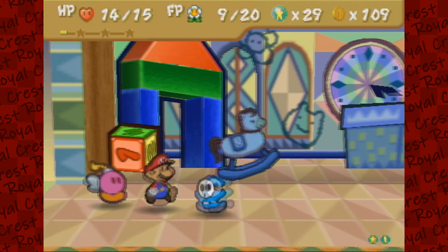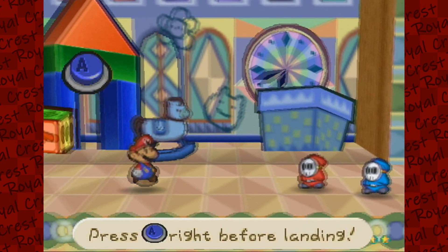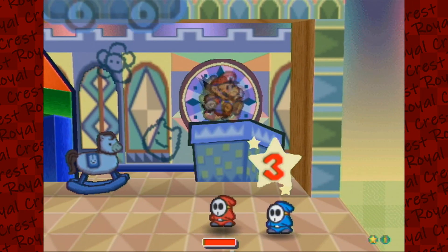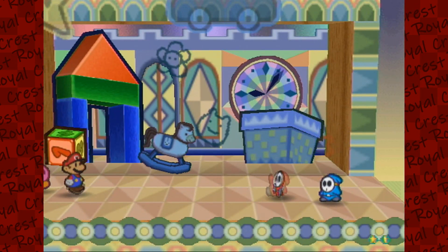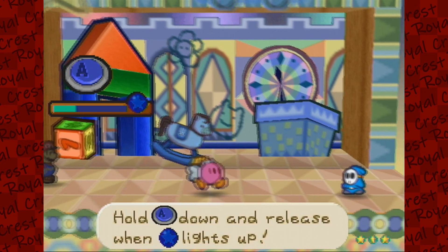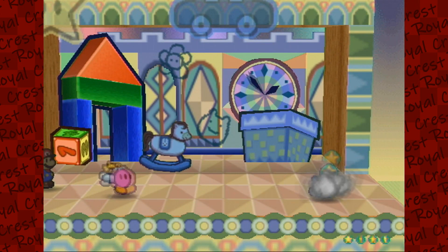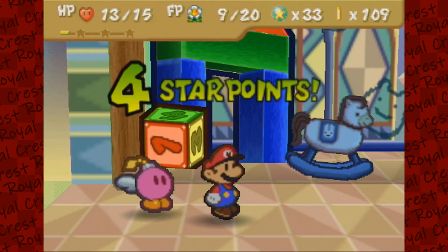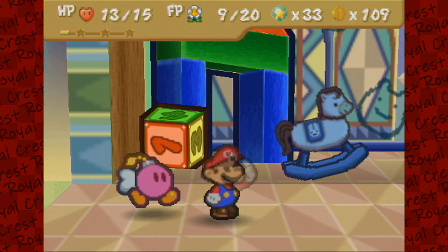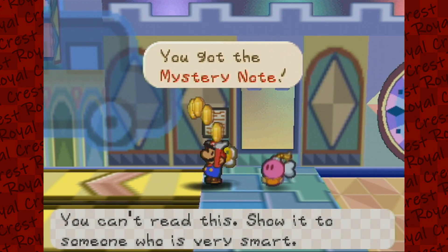With our Power Plus Badge we're taking almost no damage, at least when I get the command right. Sit on their heads, and then we'll Body Slam with Bombette. Bonk. I can't wait for the next level up so we can get more FP, and then we'll be able to remove one of the FP plus badges to get some more things.